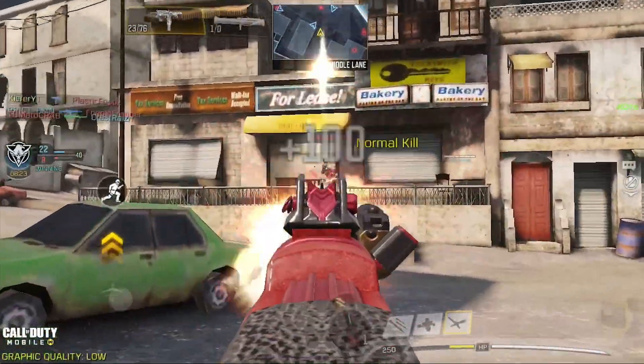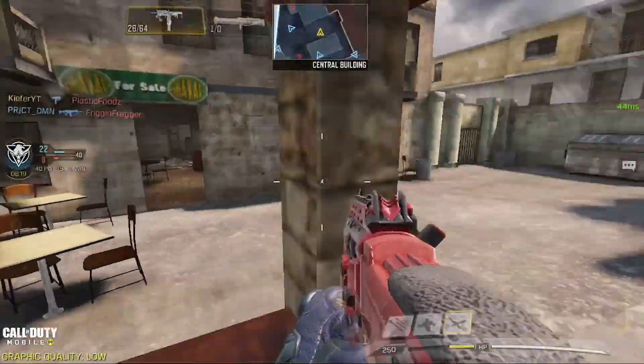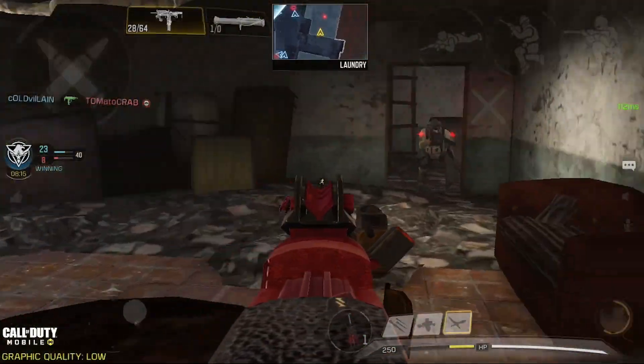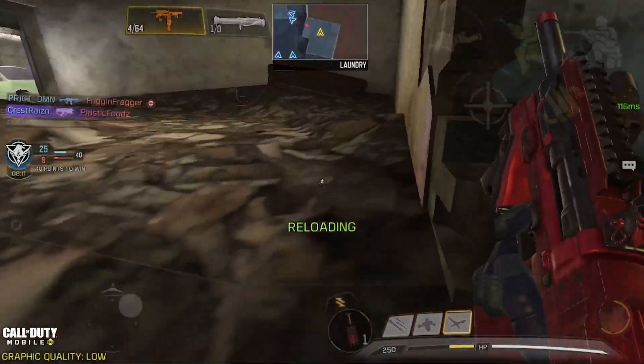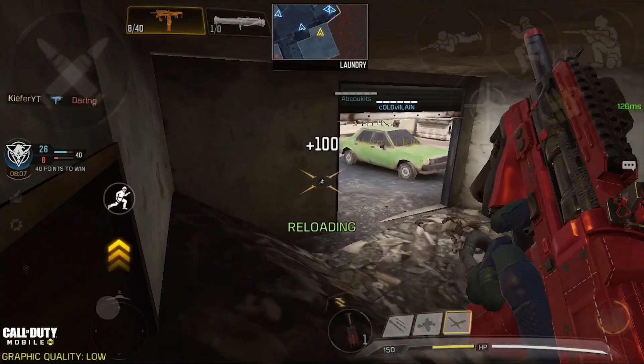For the number 9 spot we have the most annoying gun last season and it is none other than the Pharaoh. The Pharaoh recently got a nerf to its stability and now you cannot one-burst someone in the legs from 0 to 10 meters. Because of its recent nerf, the Pharaoh should be on the number 9 spot.